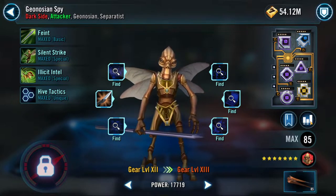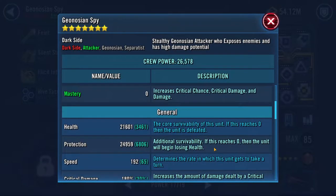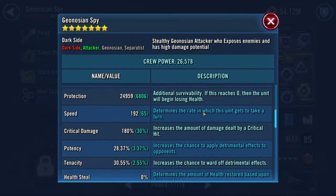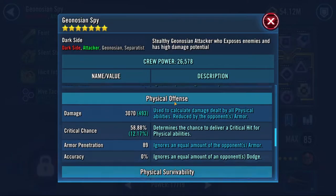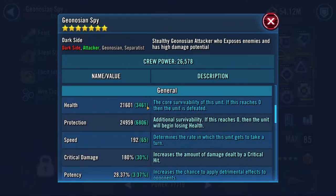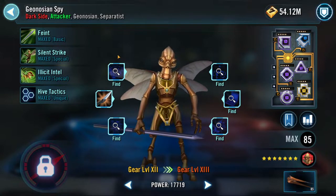For Geo Spy, I originally thought to put my Darth Vader mods on him, but those mods do increase his speed while taking down his crit chance a little bit. They increase his crit damage to about 220%, but his critical chance drops, and so does his survivability. So I think I'm going to leave him as is and just hope for the best.